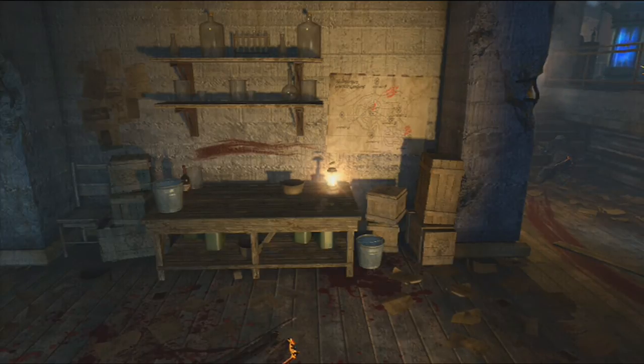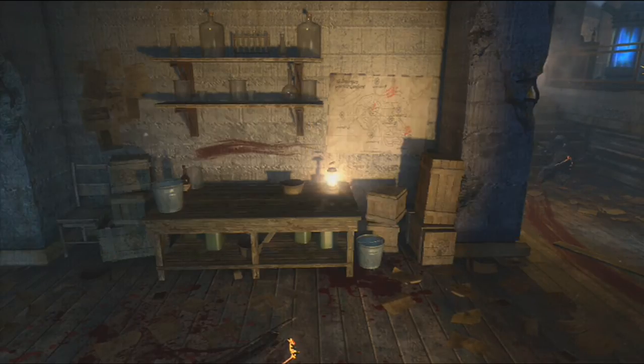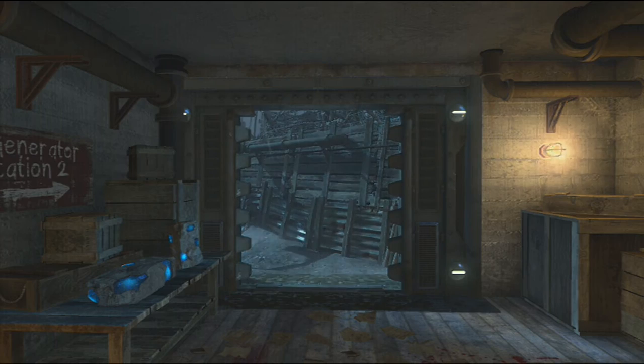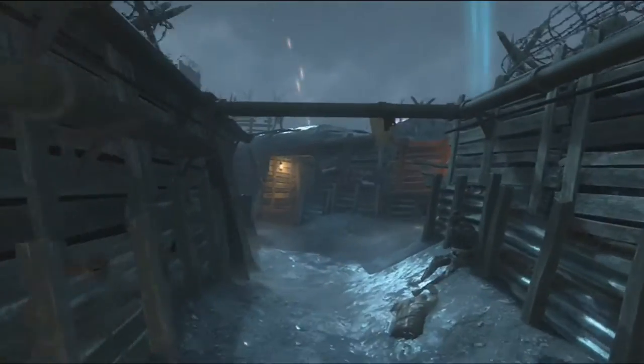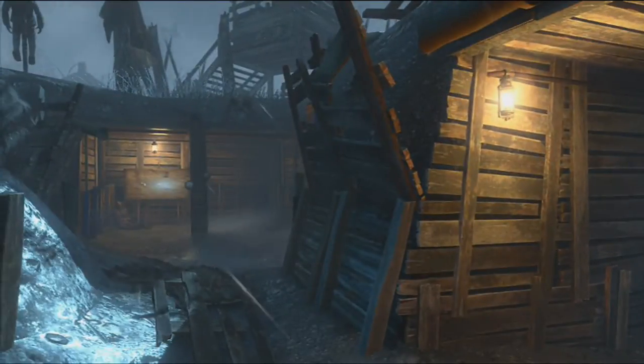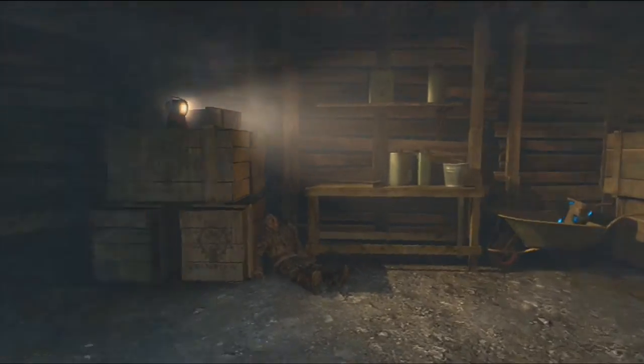The other two pieces are in separate locations — one's out by generator six and the other one is also out there. The picture you see on screen is the centerpiece, Maxis's drone — that's what it looks like sitting on the table. It's like a jar with a green glow to it, and inside of it is Maxis's brain, so that's piece two. Now I'm going to show you exactly how to go out and get the other pieces. This here is the pathway to generator two — it's just the quickest and easiest way to get out to no man's land, over to generator six, and get the other pieces.